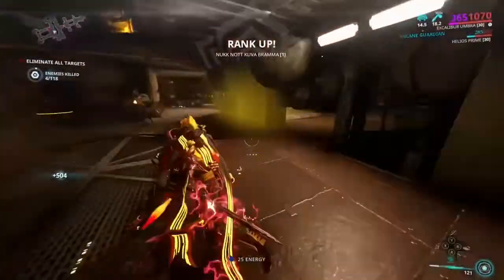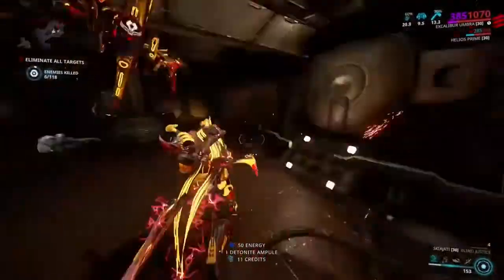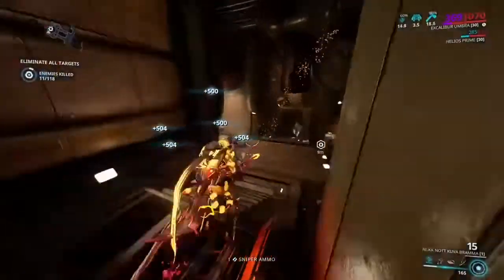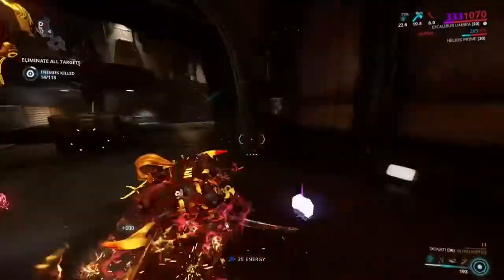Anyway, rinse and repeat - you know the drill. Slash and hack, rip away until you get that little flicker again and the little message saying that there's Kuva here.